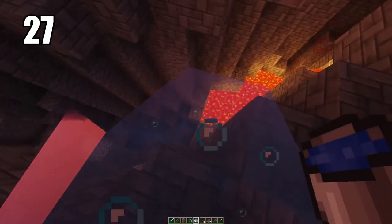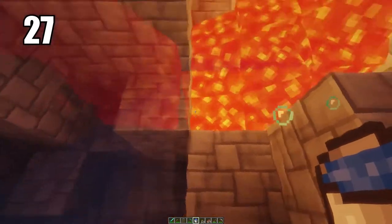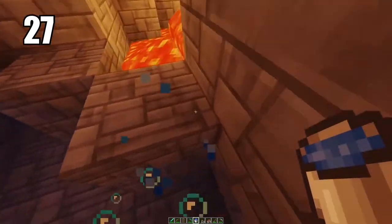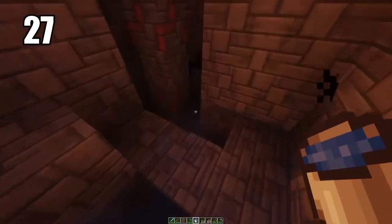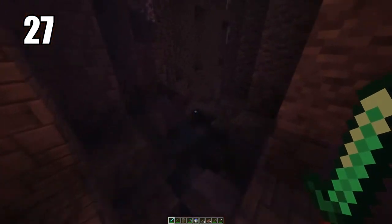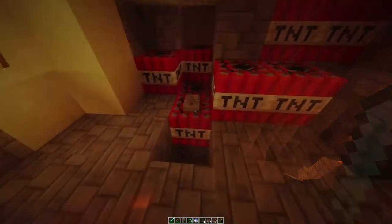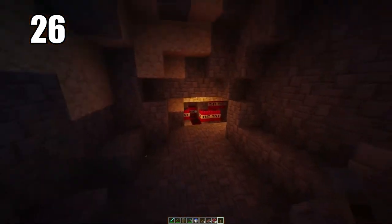Tip number 27: carrying a water bucket for literally anything is a must-have, especially when mining and even in combat. If you're getting swarmed by mobs, literally just throwing water down makes it a lot harder for them to reach you and can be your escape. Dropping a water bucket all the way down a mineshaft or cave means you can just swim right back up instead of having to climb. Always carry a water bucket.